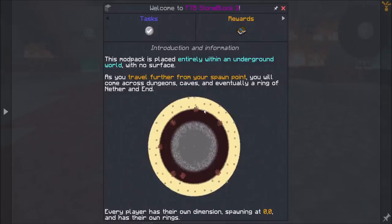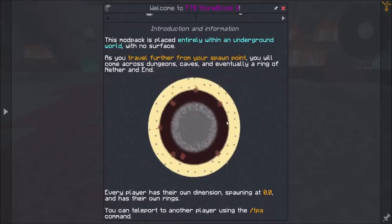The modpack is placed entirely within an underground world with no surface. As you travel further from your spawn point, you will come across dungeons, caves, and eventually a ring of nether and end. That's cool! Every player has their own dimension spawning at zero zero and has their own rings.